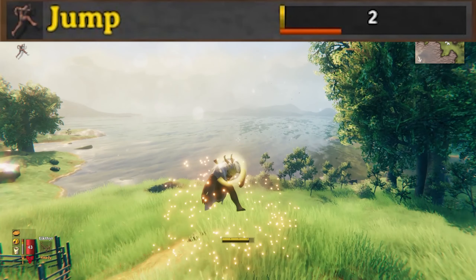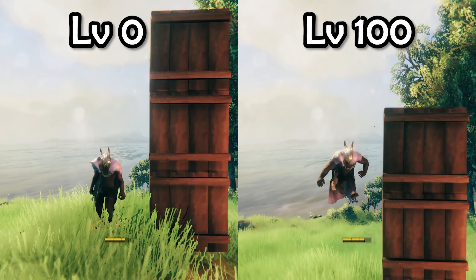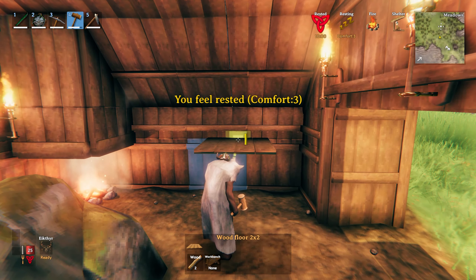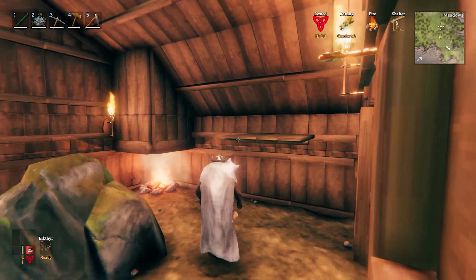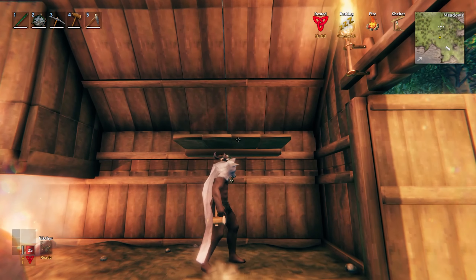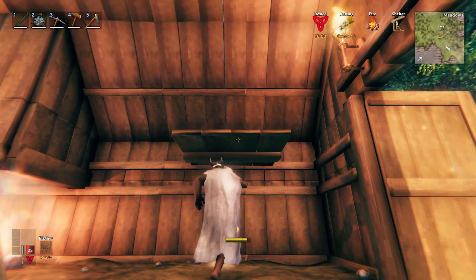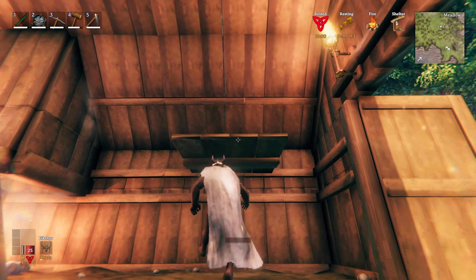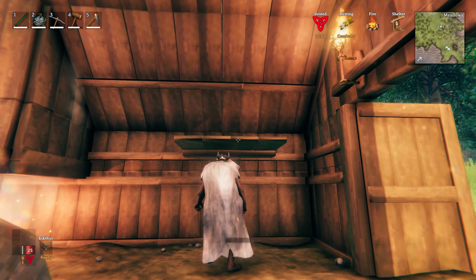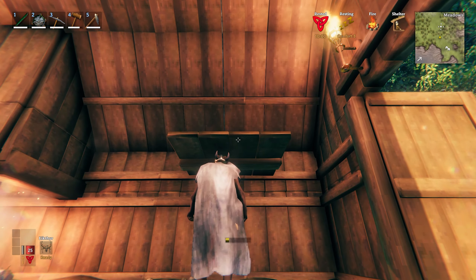The next skill is Jump. By leveling up the jump skill, you can increase the jump height of your character by 40%. The fastest way to level it is to place a wooden floor at about the same level as the top beam and just stand underneath it jumping over and over. You can use the Eikthyr bonus to reduce stamina cost. Note that jumps where you have no stamina don't count — you need to have used a full amount of stamina for the jump to count.